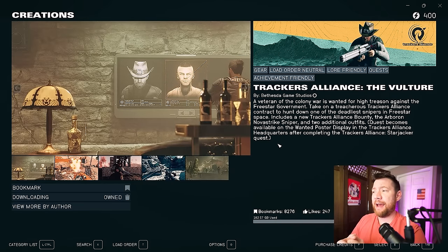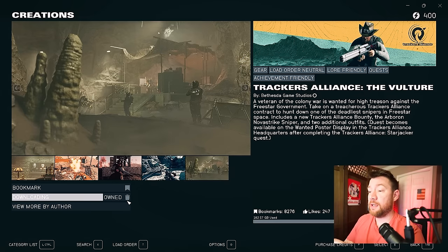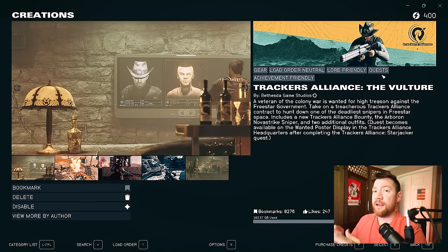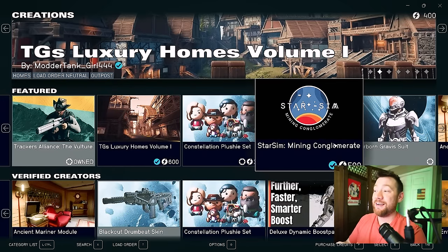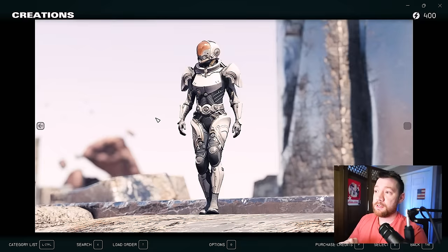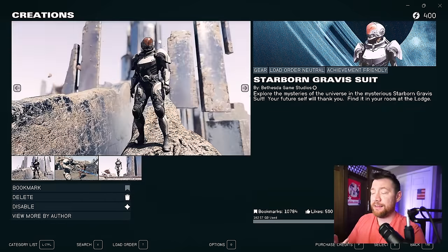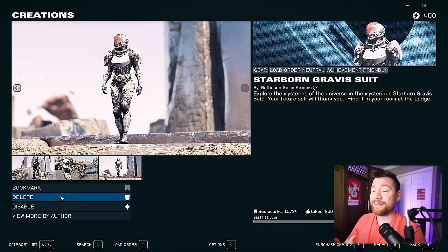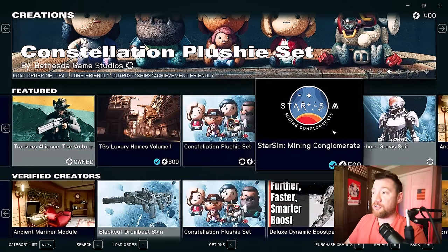I think this is like the second half of the Tracker's DLC add-on. Any new content I can get — quests, weapons, or armor — I'm going to get, because that's the only thing this game was lacking. Here we have the Gravis suit and the details on it look incredible. Because let's face it, we've had armor in the past like the Mantis armor and it doesn't look that good. So I'm glad we're getting some armor skins and actual new armors.